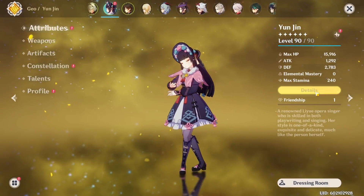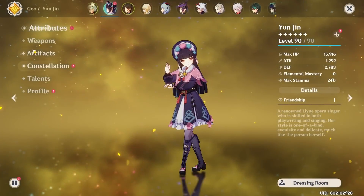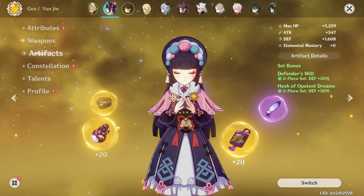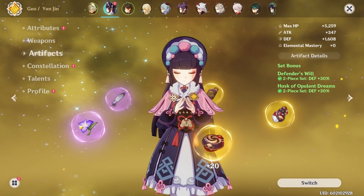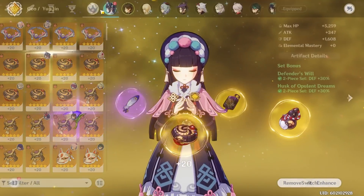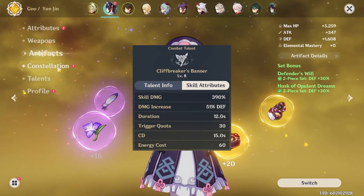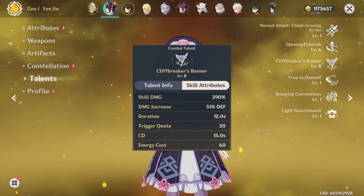Let's take a look at how my Yunjin is built. She has the Favonius Lance equipped and is using two pieces of the Defender's Will and two pieces of the Husk of Opulent Dreams for maximum defense. By maximizing her defense, we are maximizing the amount of flat damage that her burst provides to her team's normal attacks.